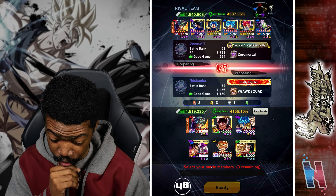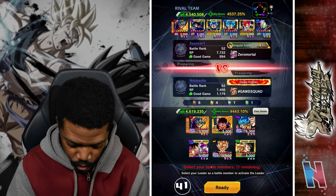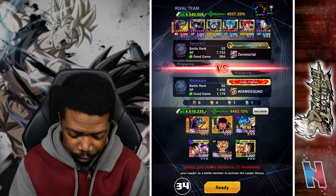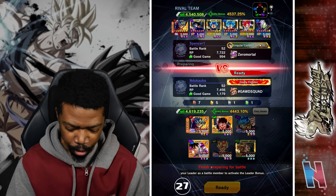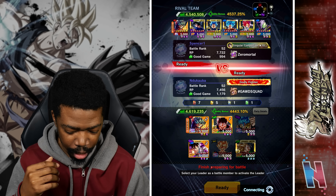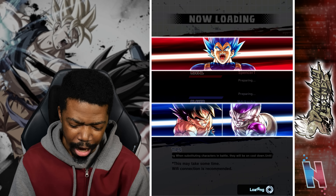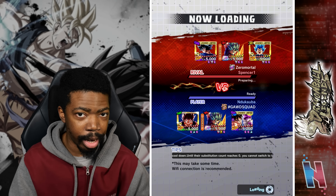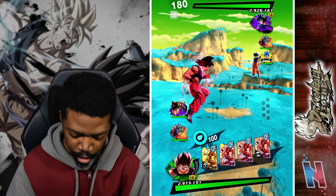The opponent has Zamasu in the back — that's going to be interesting. They don't have a green unit, so if I can get Frieza in I should be okay. I would have led off with them to have a better probability of getting Frieza in, but it's not really worth it. They probably thought I was going to lead off with Vegeto, so leading with him makes sense — though it's not fully safe either. We'll see how this goes.